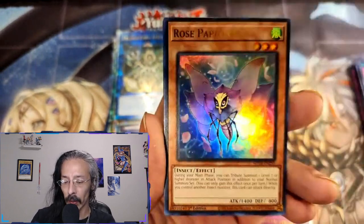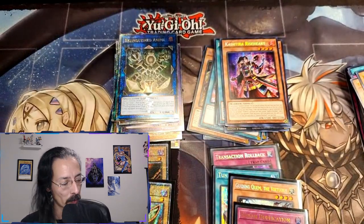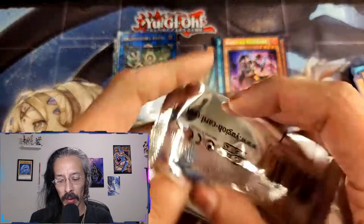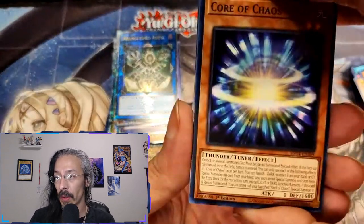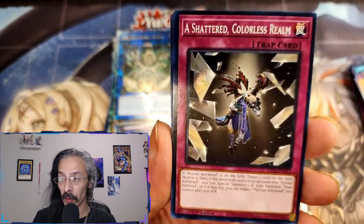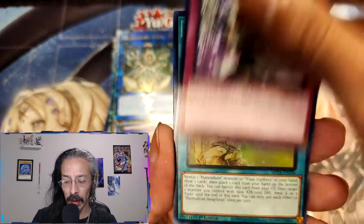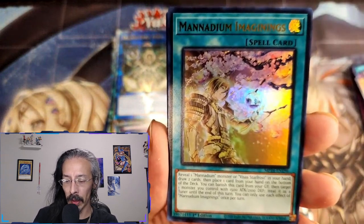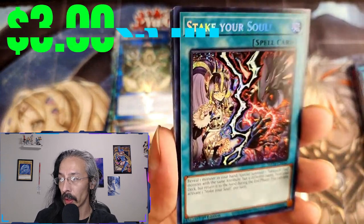Okay so there was some serious clumping with these cases — I'm starting to get doubles of very interesting cards. SP Little Knight — that's another one we haven't seen yet. But with the way this case is going, might have to pick up another one; this is just fun as hell. Chaos Phantasm Menadium Imaginings. Stake Your Soul — that is a cool looking secret.